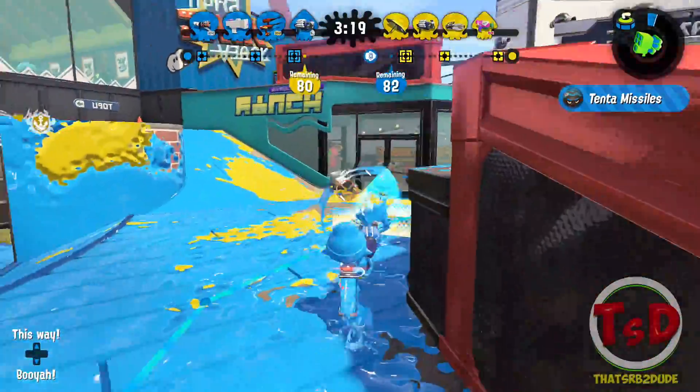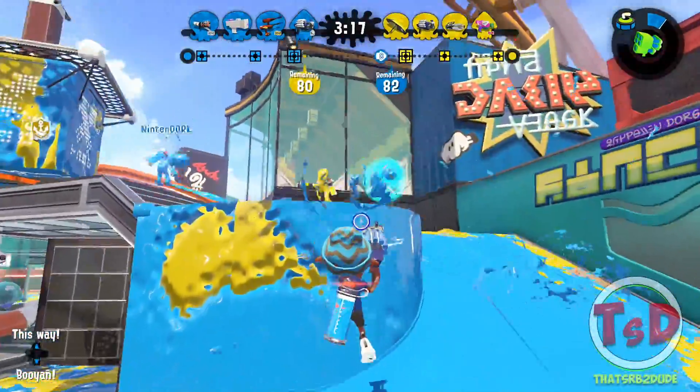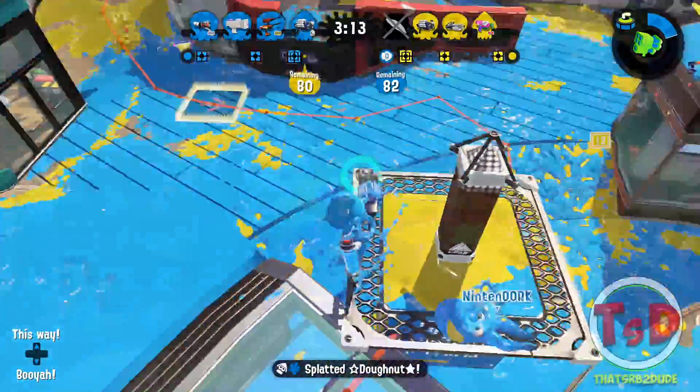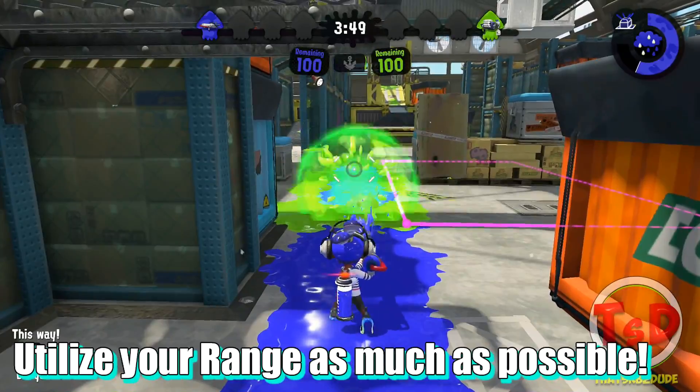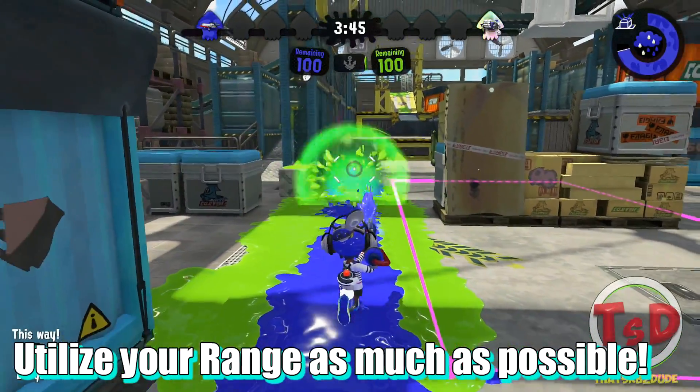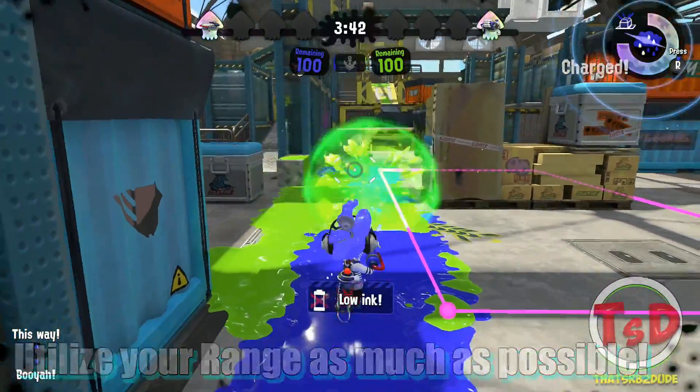If you're a longer range weapon in this situation, you just want to get within range of the Clash Blaster where it's not hitting you, but you're able to hit the person holding it. Basically, if they start moving forward, you want to start moving back. If they start moving back, you want to start moving forward.